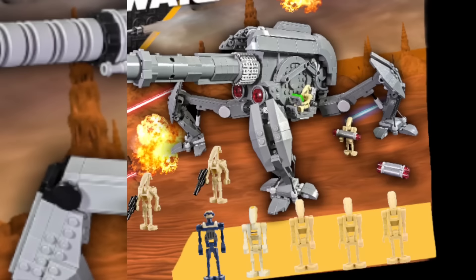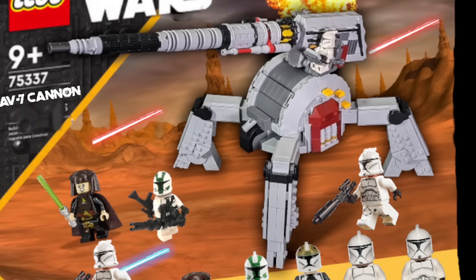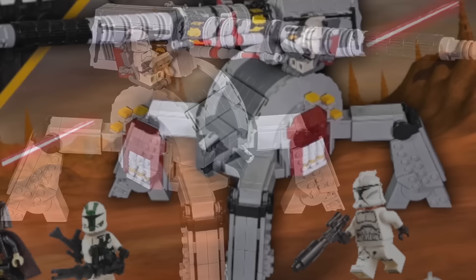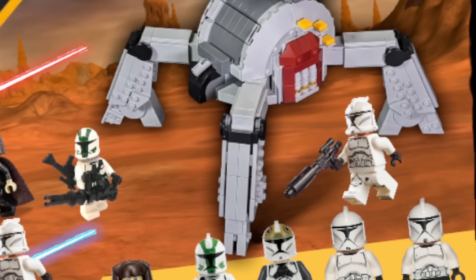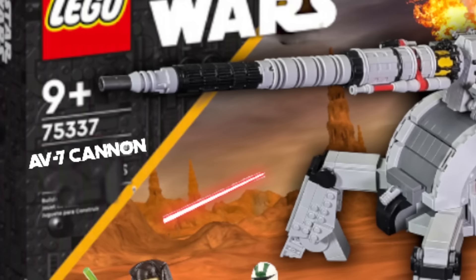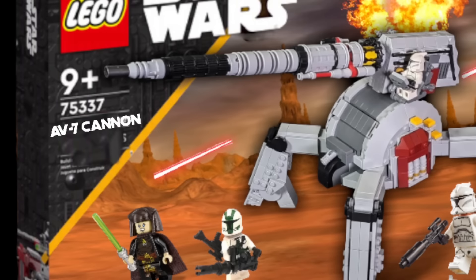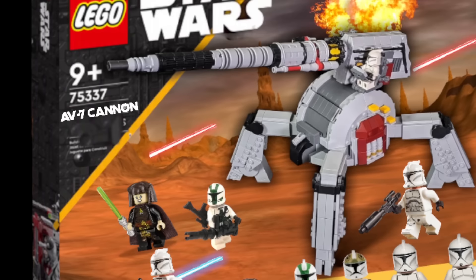Speaking of cannons — here is our Republic AV-7 cannon. This is a custom model from Brick Vault at minifigure scale and looks so amazing, way better than the actual Lego release. Based on the second battle of Geonosis, I have it with Luminara Unduli leading the charge, along with Commander Gree and some Phase 1 clone troopers. We see them using these cannons to try to take out the droid super tanks when attacking the droid factory. This would be an absolute must in this wave. We haven't gotten a Phase 1 Commander Gree in forever, and it'd be great to get him in a realistic style rather than the current animated form.